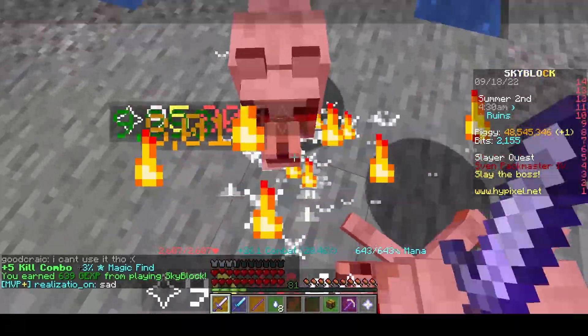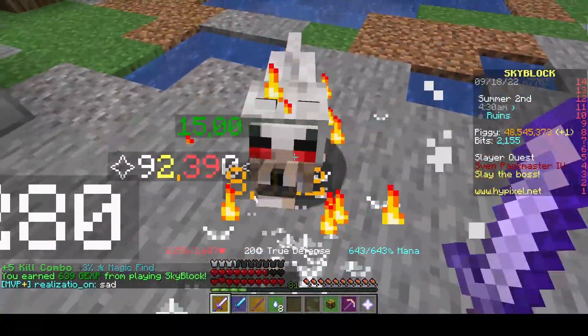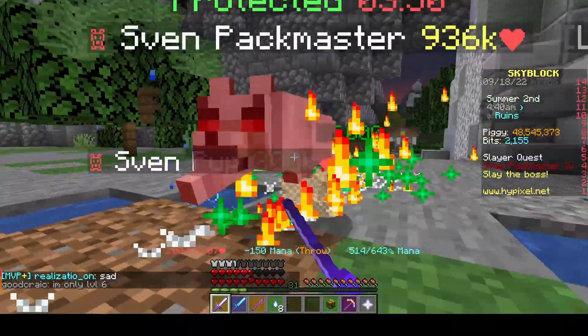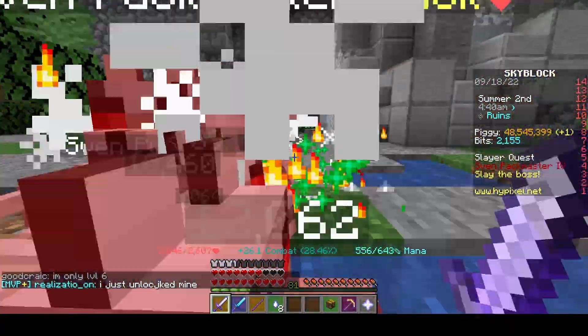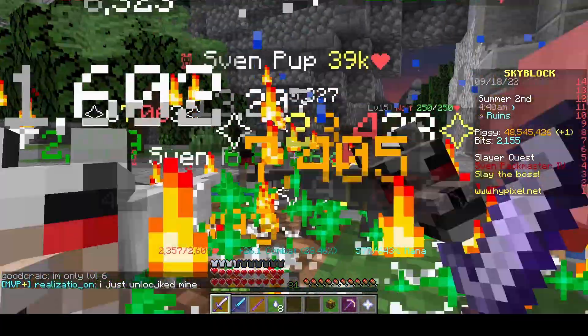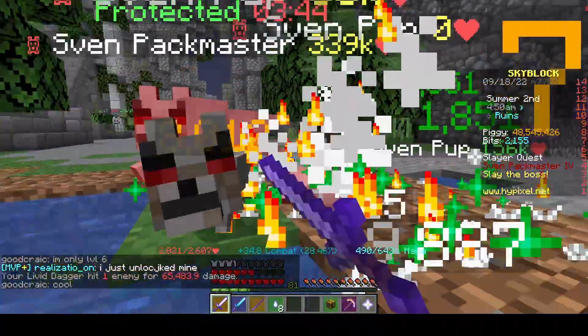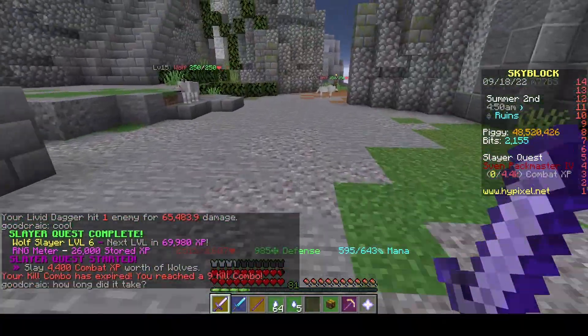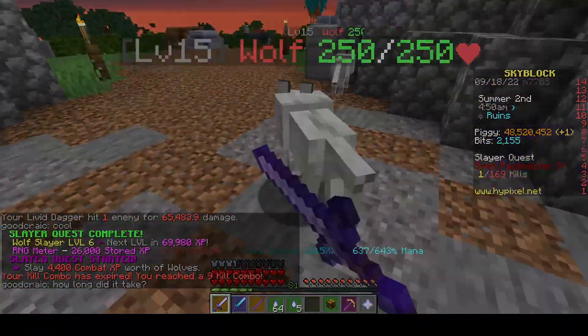Look at that - it's a Sven Pack Master, trying its best. Great choice for killing this thing is to just lure it into water, but honestly, who needs water when you have skills? One boss I can say that about, at least. 69k XP.